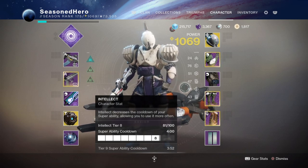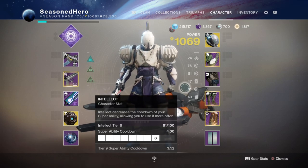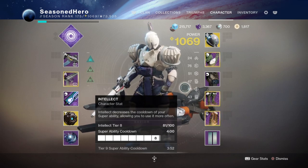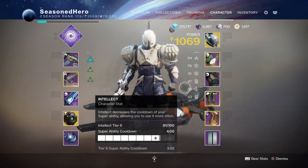Lastly, there's also the grenade stat, which is at 40 for a 1-minute 8-second cooldown, and I don't plan on increasing this further as I have the Demolitionist perk to aid me. I recommend you do the same, as the grenade energy you get back from the perk is more than enough to keep you stocked and ready to go.